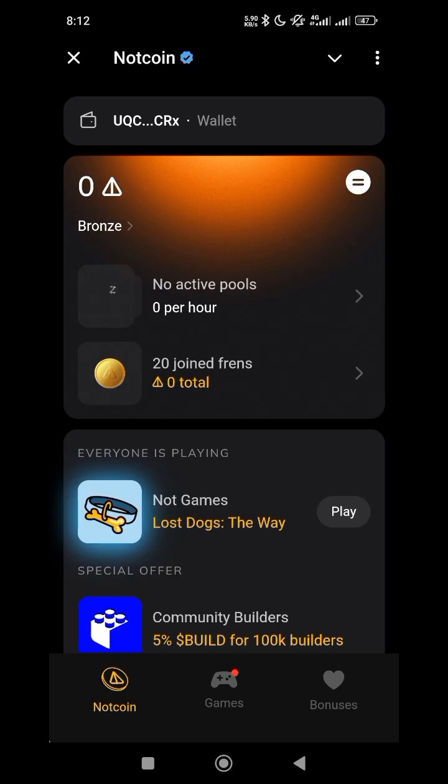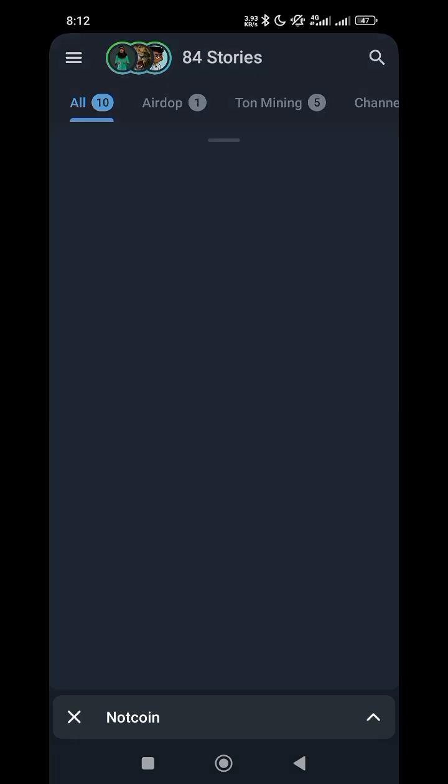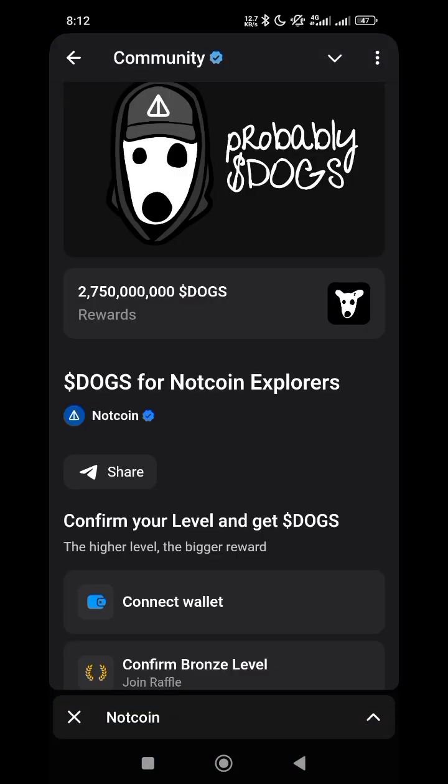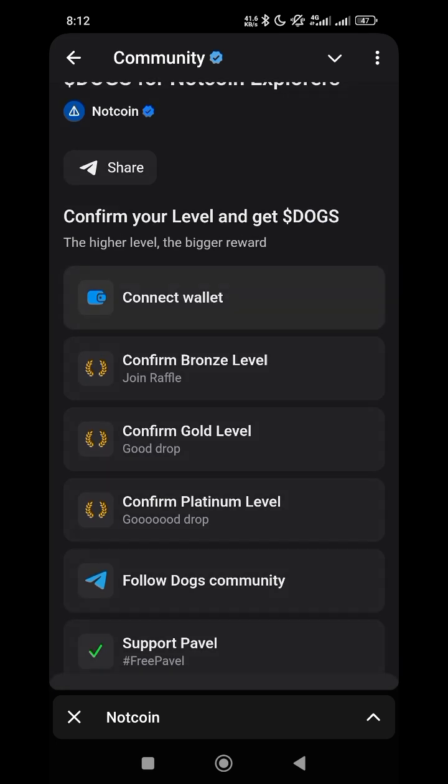Alright guys, there is a bonus going on in NoseCoin Bots. There is a DOGE airdrop — if I click on it they want to distribute almost 750 million DOGE. The first thing you have to do is connect your wallet.